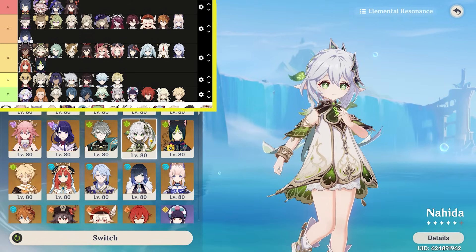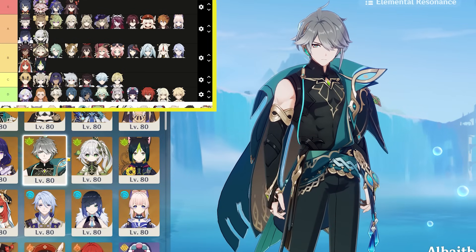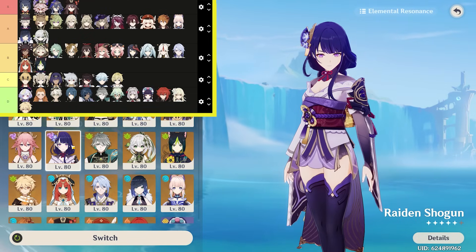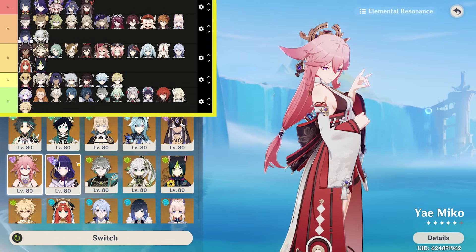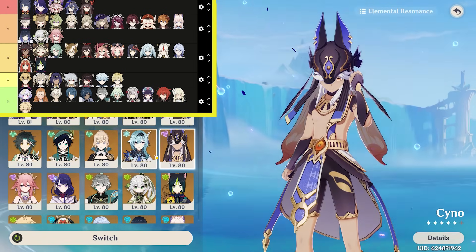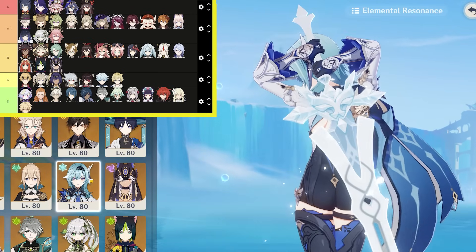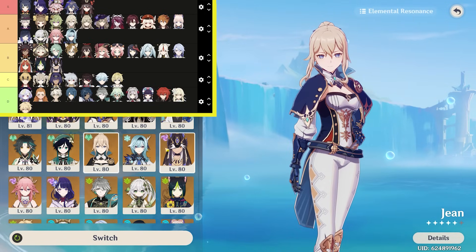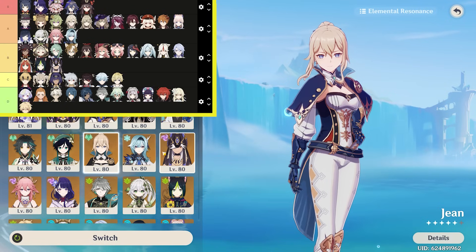Nahida — comes in on the swing, that one's cool, we'll go A tier. Alhatham — he closed the book and then just gave a glance, super boring, D tier. Raiden — that one's awesome, I think that's my favorite one so far, we're gonna go S tier for Raiden. Yamiko — does a little fox pose at the very end, very seductive, we'll go A tier. Sino — it's in his burst form, I like it, we'll go B tier. Eula — that one's clean, does a little twirl all the way around, we'll go A tier. Jean — brings the sword, does a cool pose, and ends it pretty astutely — another one of my favorites, we're gonna go S tier for Jean.